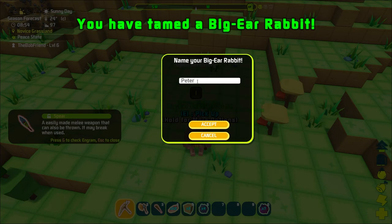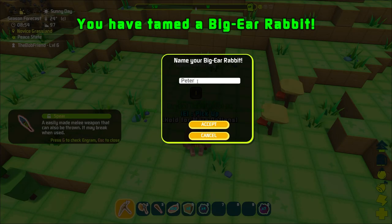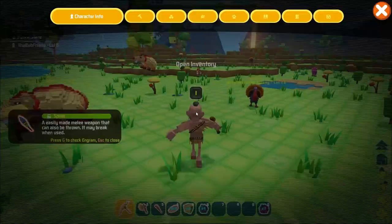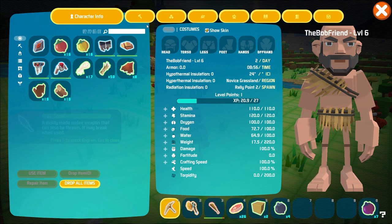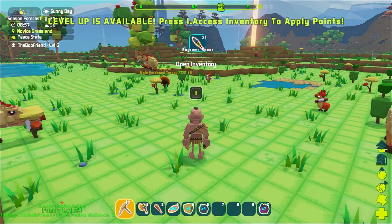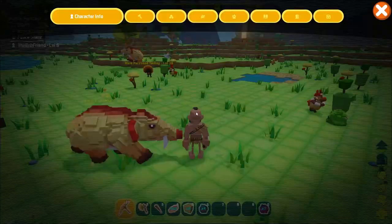That is Peter Rabbit. I don't know if they have genders. Our rabbit army has been started. Let's go ahead and see what they want us to do with the inventory. Open inventory. And then engram. And spear - now it wants us to craft the spear. And we need to go craft. What do we need for a spear? Torch, I need a little bit of flint. Spear - I need rock.